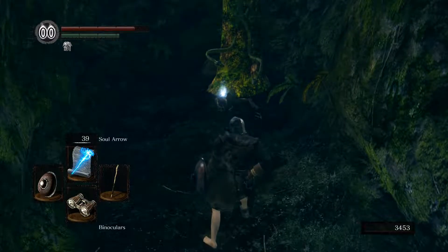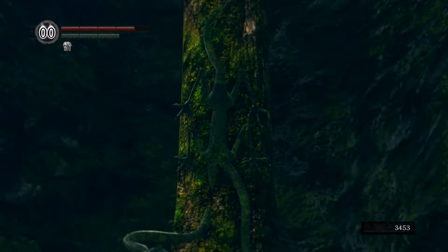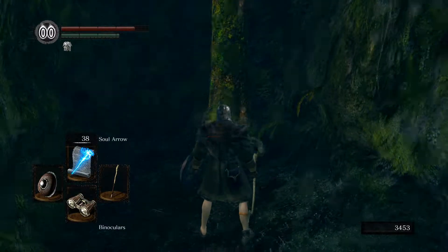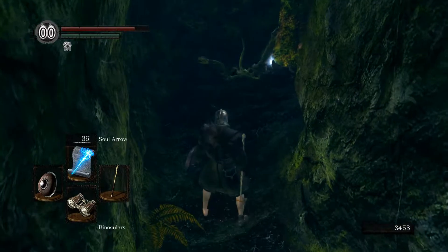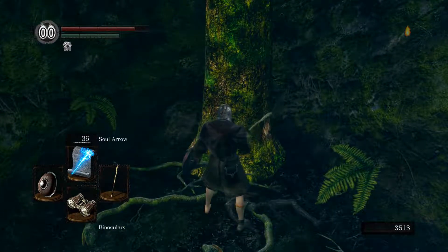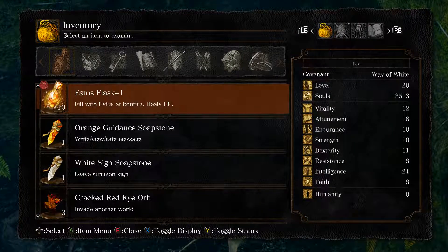I know they did that with Dark Souls 2, that you could aim with the binoculars. You can do that here too — now I can lock on, and now it has fallen off. We get a Partisan, which is a spear-like weapon.